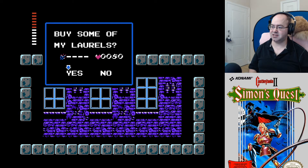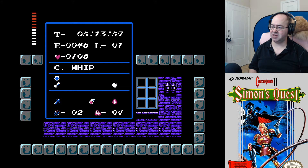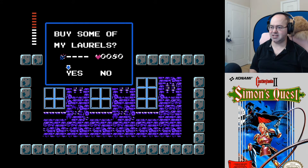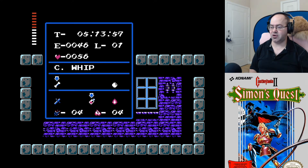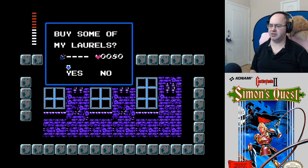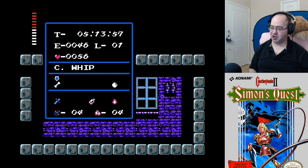Buy some of my laurels. Yes. How many does that give me? Two. We'll save over number two there, and then we'll try talking to him again. Buy some of my laurels. Yes. Four. Can I buy another set? No. Okay, so it doesn't just steal your money from you — that must be what you need the silk bag for. Because garlic we were able to buy.